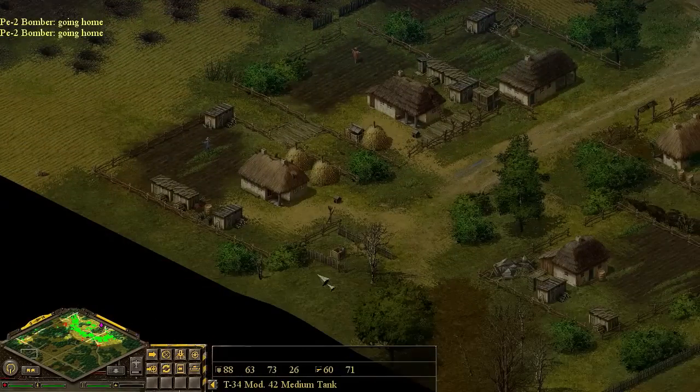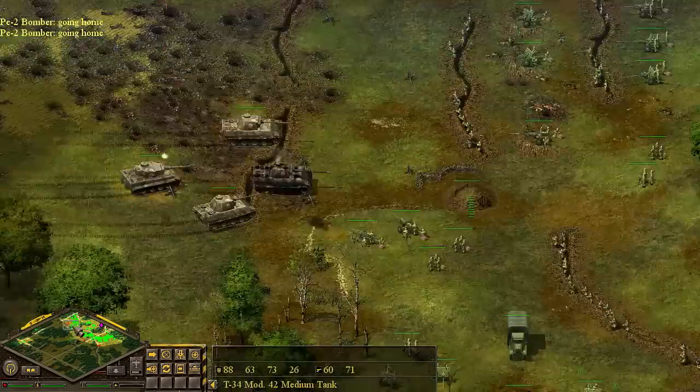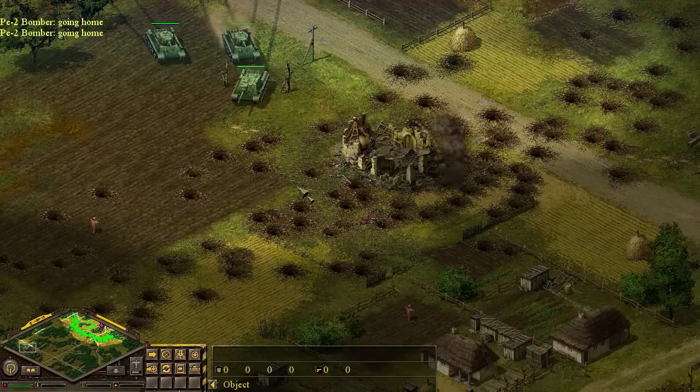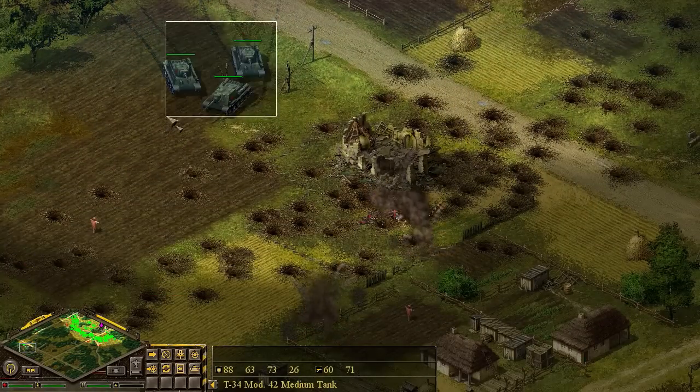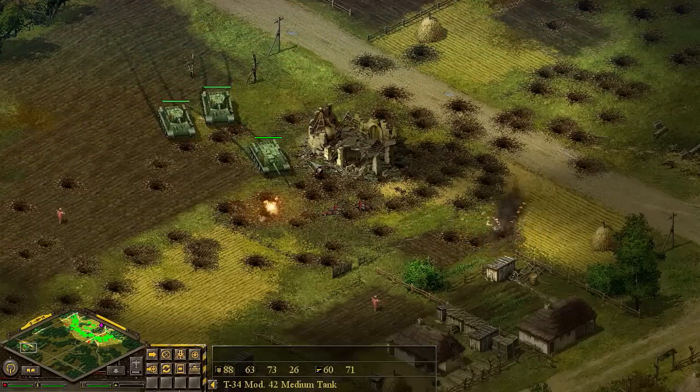We're going to drive through on artillery, damn the consequences. Enemy units have already arrived - they must have came from the flanks. Now when the enemy is busy with their attack, we're going to be attacking down here. We completely got around their forces.